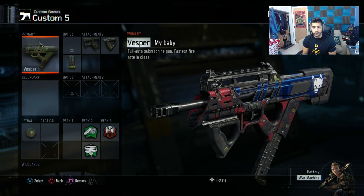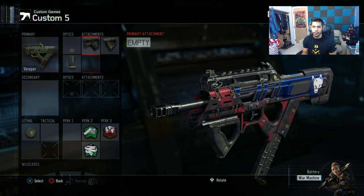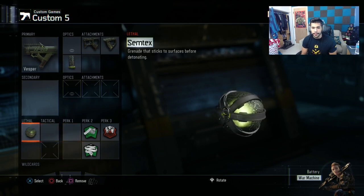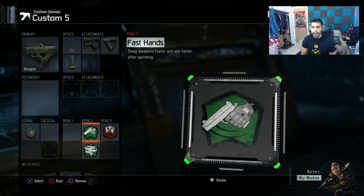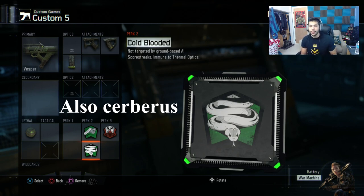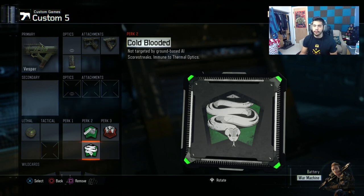For my last class I have another Vesper — my baby — with the same attachments: quick draw, grip, and extended mags. This class is a little different. I have a semtex grenade, blast suppressor, fast hands, and cold-blooded. The huge reason I put cold-blooded is that it blocks sentries. Sentries are really good in this game, and sometimes people just spam trophies — you can EMP it if you're not in a position to, so cold-blooded completely counters it.